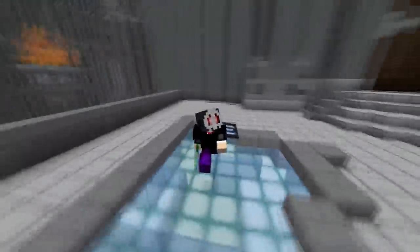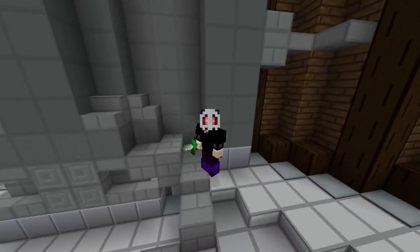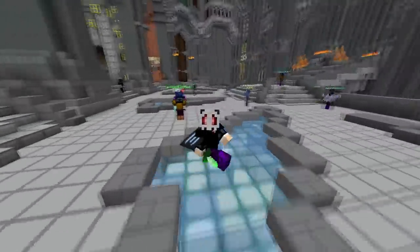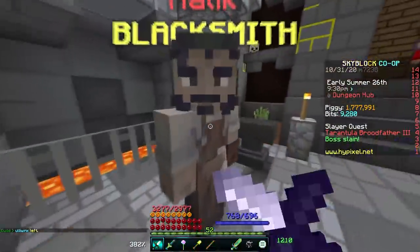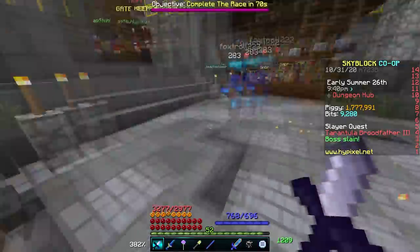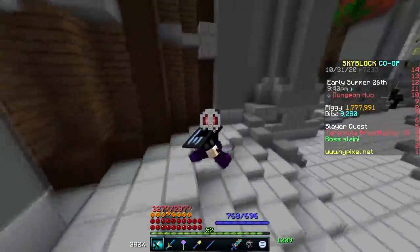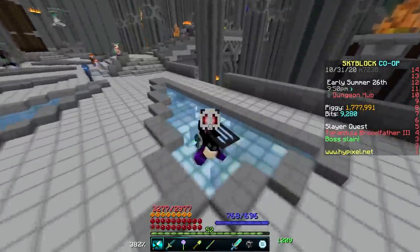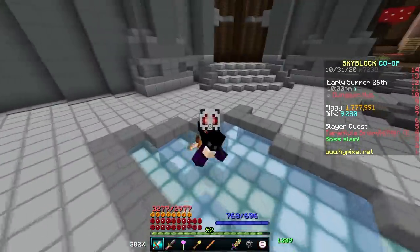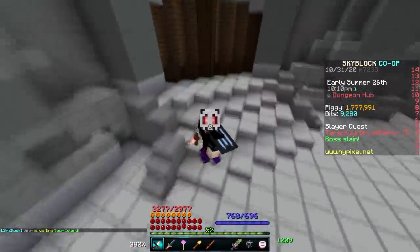If you want to grind all the way up to around Catacombs level 29 while waiting for floor 7 to release, this is where you can switch into a non-Catacombs set like superior dragon armor or frozen blaze, depending on your class. I'm not quite there yet, so I'm not fully qualified to give information on that, but there are great creators such as Leo CTHL who are at these ridiculously high Catacombs levels and have tested these armor sets out — go check him out to see which set fits you best.